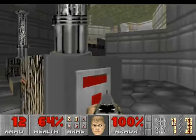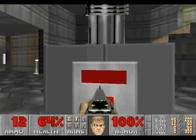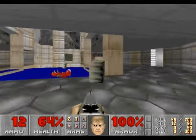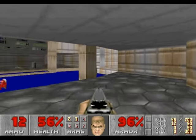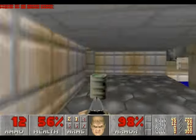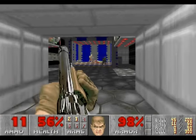Behind the pillar to the right of the stairs is a switch that will only appear in the Ultimate Doom version of this game. When you flip it, it will open up a door in the start room that will take you to a mega armor. But we'll go another way around to get that mega armor. For right now, we'll just continue on and grab the couple pieces of armor right here.